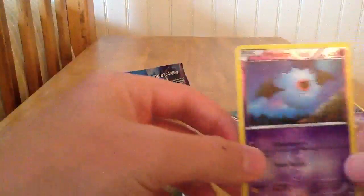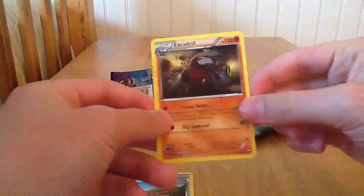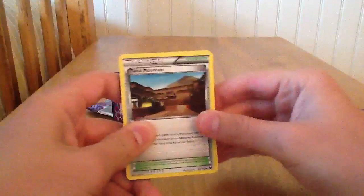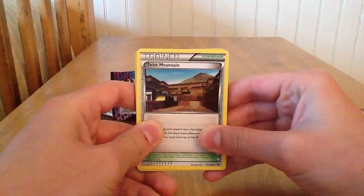So my reverse is a Woobat — another crappy reverse card. And my rare is an Excadrill. So terrible pulls, pretty bad pulls. Not even a holo, and not even a reverse uncommon. So I definitely lose this pack battle. See you guys in the next video. Bye.